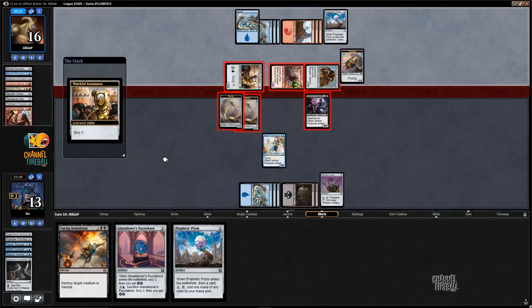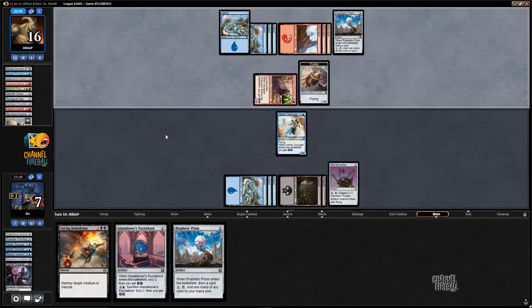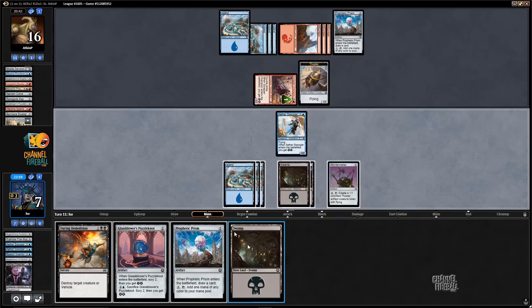They're just using Watchful Automaton again. I do like that, and they're putting a card on the bottom. I'm going to take six here, but killing the Watchful Automaton is pretty important — I really don't want that card getting my opponent good advantages.